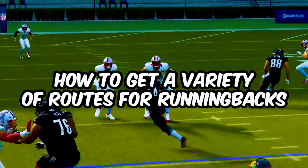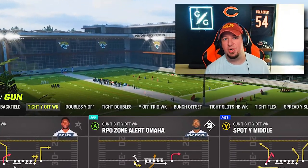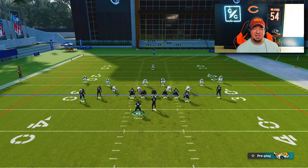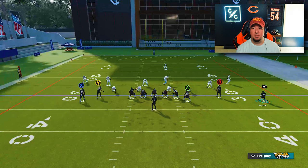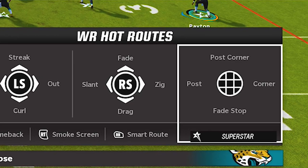Using hot route master, I'm going to show you how to get a variety of different routes for your running back. Depending on the formation you come out in, the motion of the running back allows you to do a variety of different things. Take for instance the gun tight Y off, which is found in a lot of playbooks in the game. If you motion the running back out wide, he becomes an outside receiver, giving you the ability to run a post corner, a fade stop, a post, or a corner route — which is actually a C route.